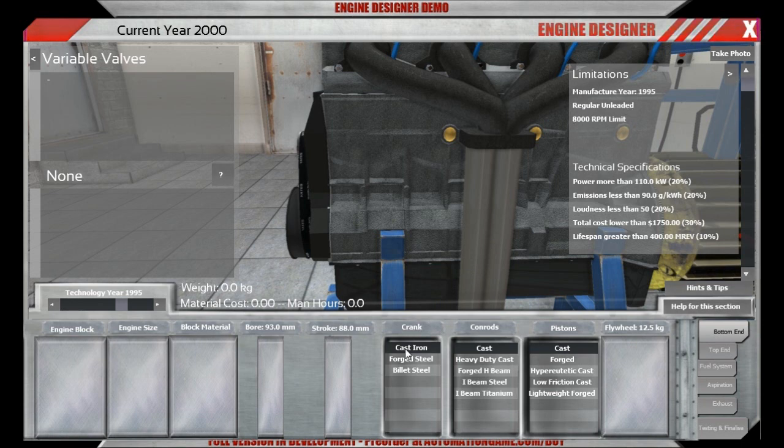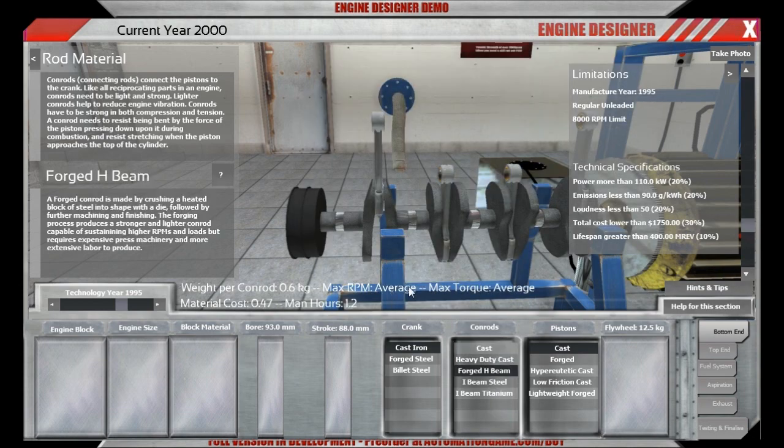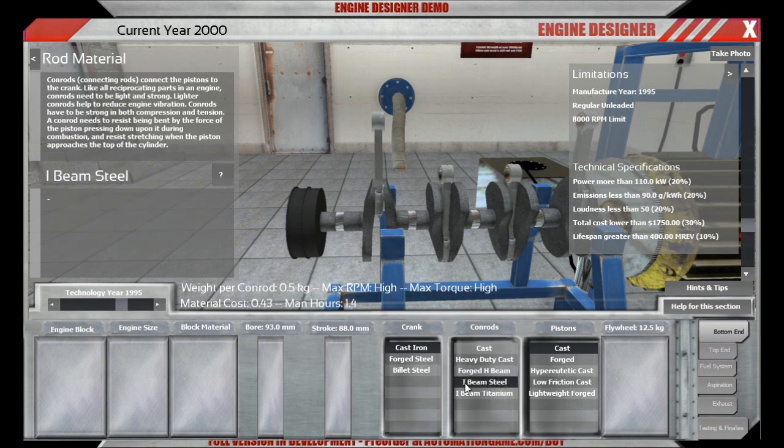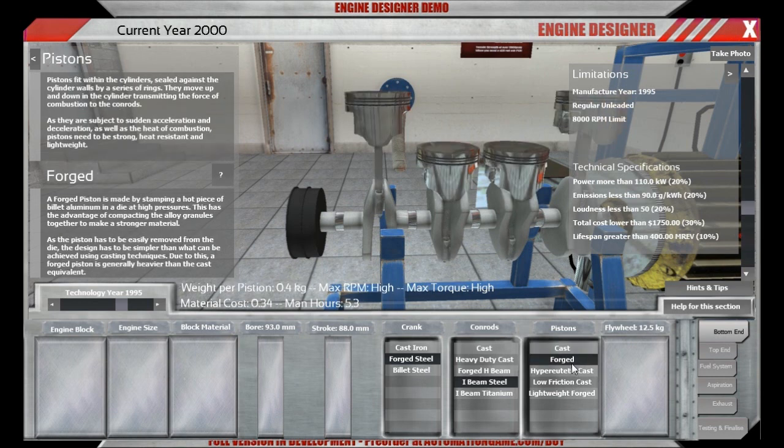We want to build a sports car engine, so we should choose something other than cast conrods, which allow a maximum RPM that is very low. We're going to go to 8000 RPM as a limit. Conrods are the weakest spot here, so we'll go to I-beam steel conrods, take a forged steel crank, and forged pistons — a good compromise between cost and performance.